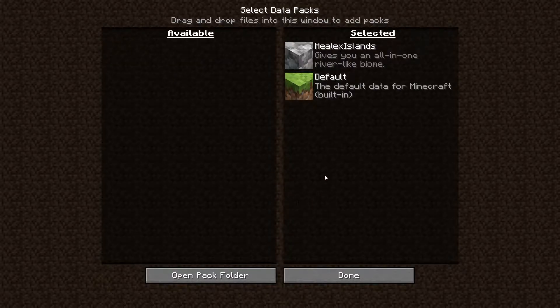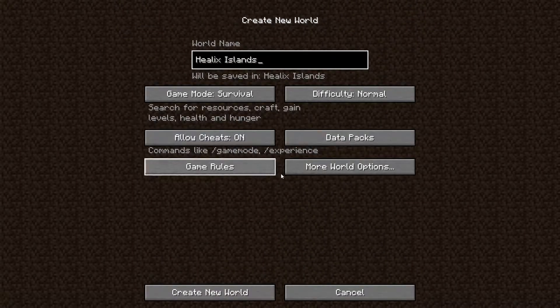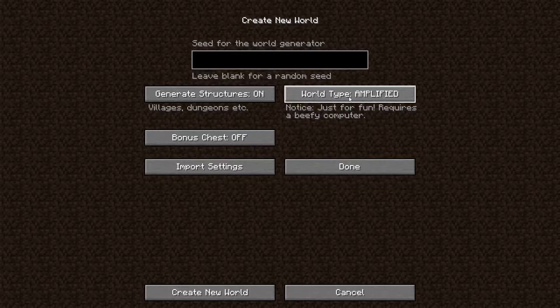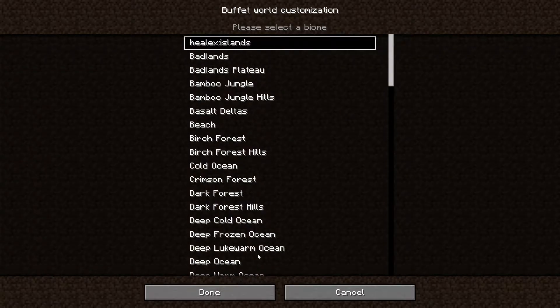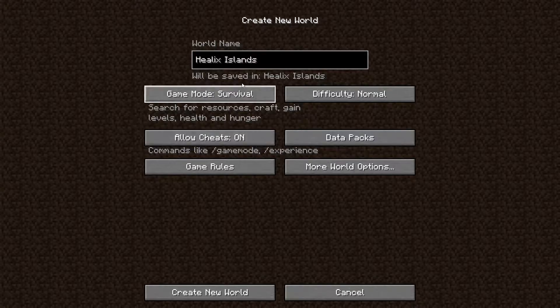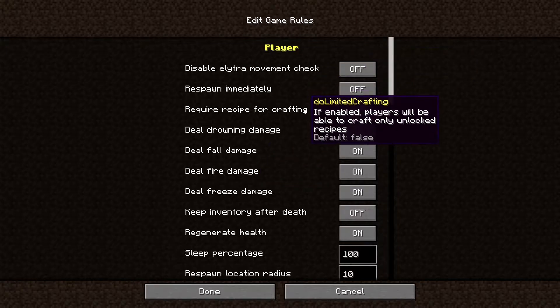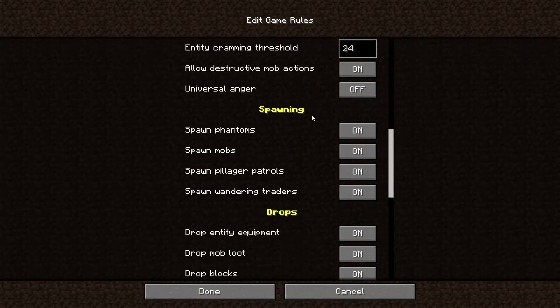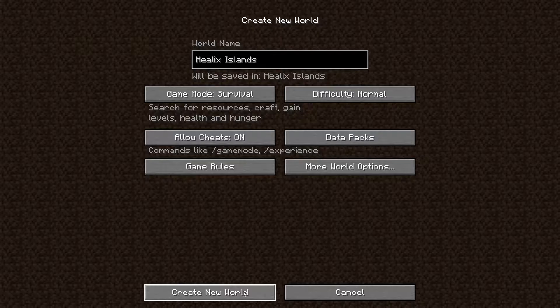So we got Helix Island over here. It's going to validate. Good, we're going to play on normal. He said you have to set it to a single biome, then select Helix Islands from the thing up there. And yeah, it's a data pack he's made that should be interesting. He recommended bonus chests on. I'm leaving cheats on in case we get stuck.